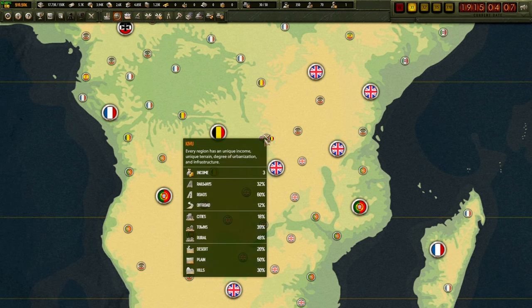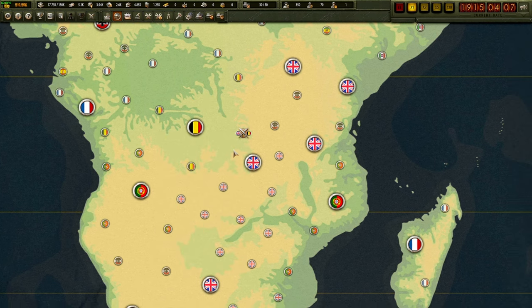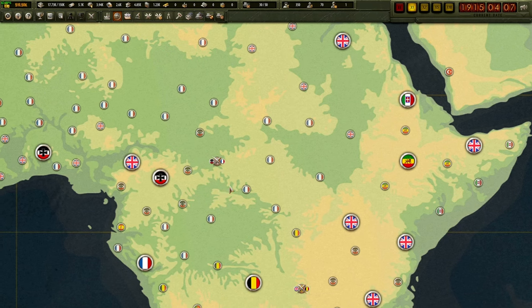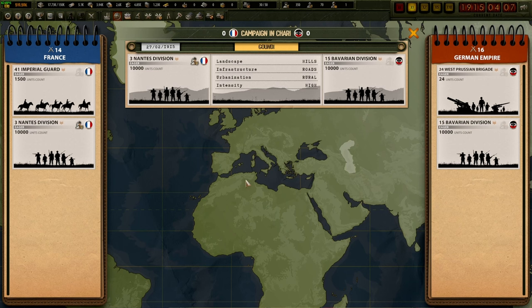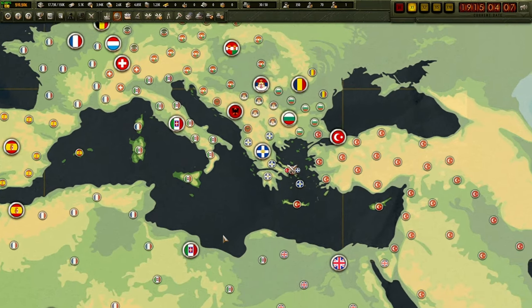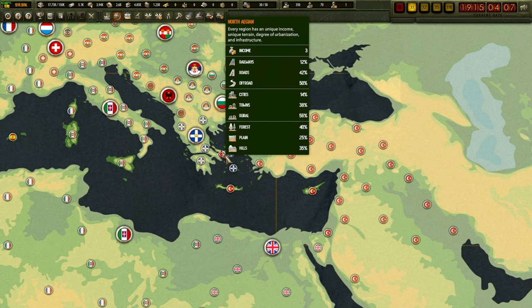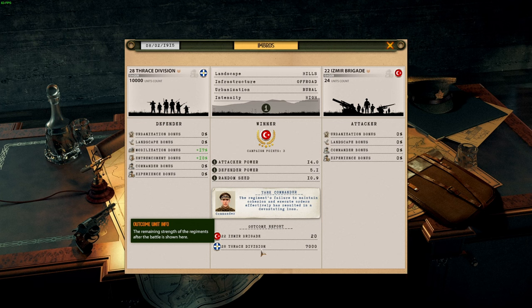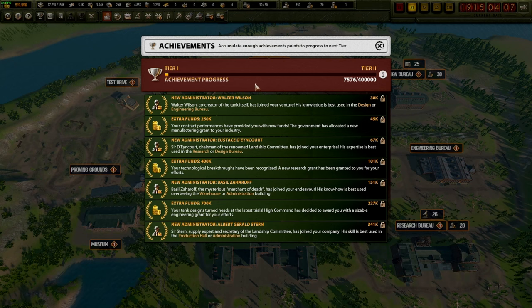Last episode, Britain and Belgium decided to murder each other on the continent of Africa. Our tanks are being used to murder the Belgian infantry and destroy the artillery. France and Germany have decided they're not going to be friends anymore and are trying to blow each other up - however no tanks at the moment. The Ottomans are deciding to murder the Greeks; looks like they're trying to invade, currently blowing each other to pieces.